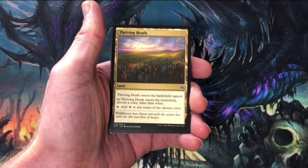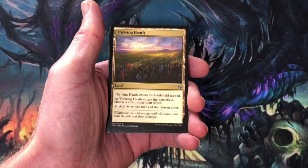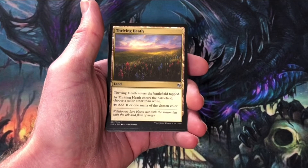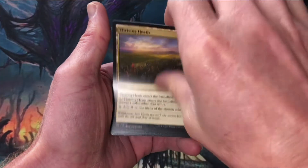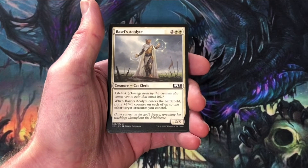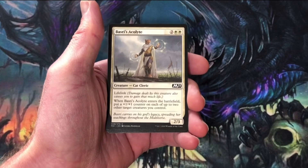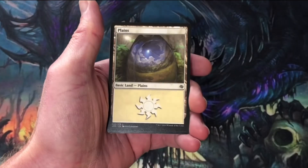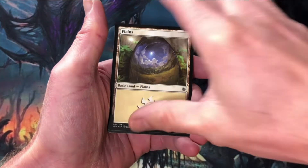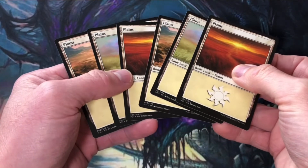Thriving Heath — as I've said before, I'm a huge fan of these lands. They enter the battlefield tapped, tap for white mana, and then depending upon the deck you're playing, you can choose the other color. Bass Reeves Alkalite — four mana, two, three, lifelinker. It enters the battlefield and you can put a plus one, plus one counter on two different creatures. It's specific to the plane and theme of the deck, which is pretty cool. And then a bunch of Core Set 2021 lands.